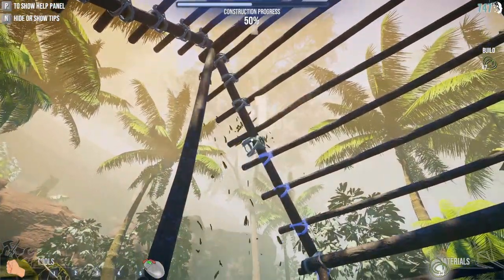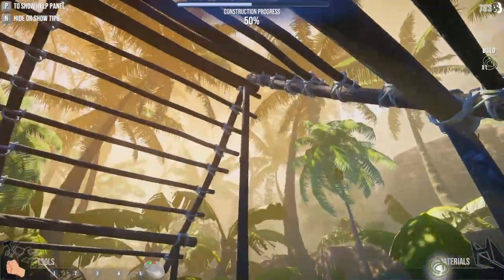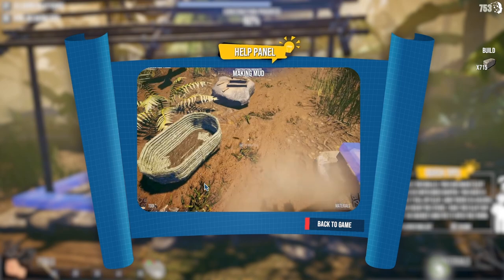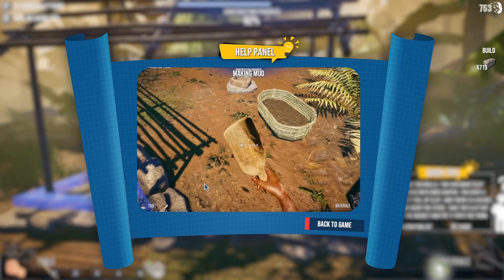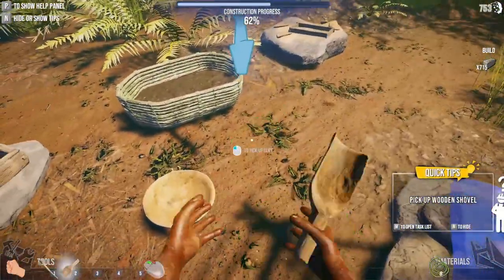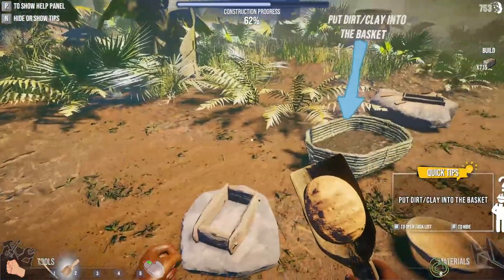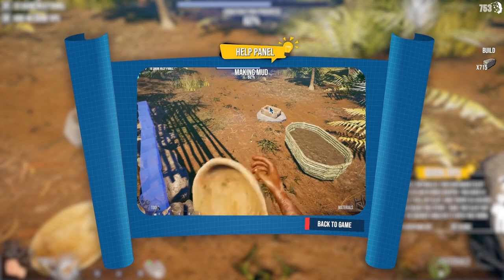I had to cut down a lot of trees around here. I'm kind of worried that some kind of environmental agency is going to come for me because I think I took down a ton of trees. So it looks like we're making mud. Pick up the wooden shovel — it wants us to pick up clay. And then we put it in the basket.